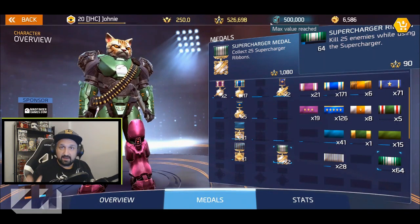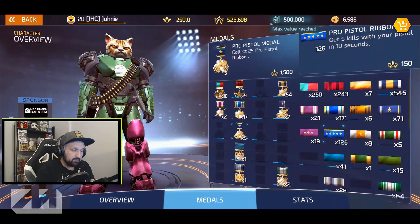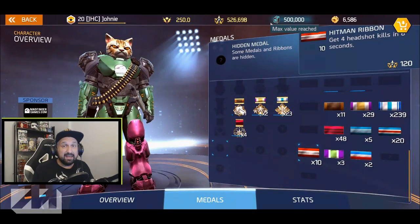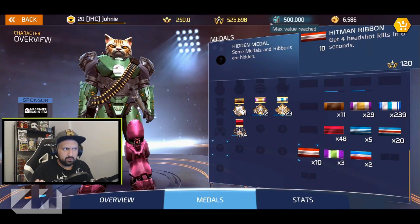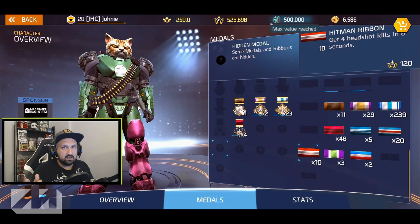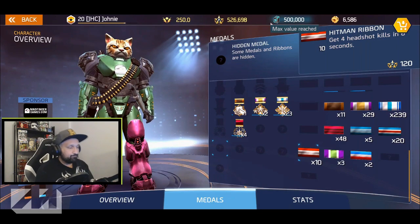If I see fewer enemies I'll go for the pistol — pro pistol is five kills with the pistol in ten seconds. But the hitman ribbon is four headshots in six seconds — that is not easy. You're not gonna have many opportunities to get four headshots in six seconds, not in duels, not much in ascendancy. You need a really good spot.